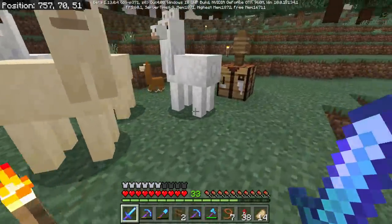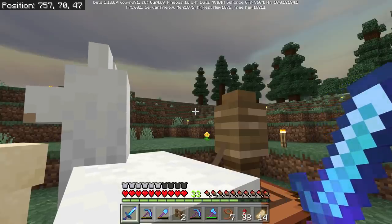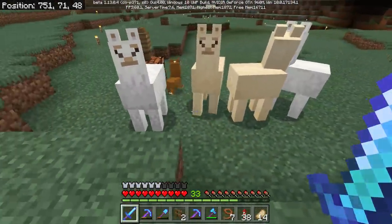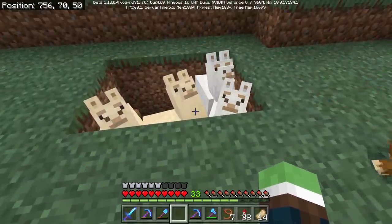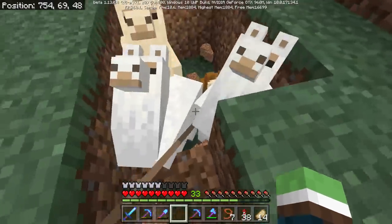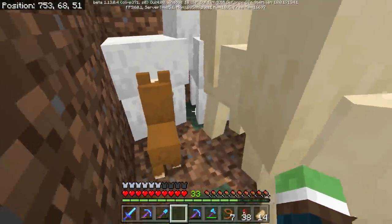I want to take him home, but I don't want to kill llamas. There has to be a way, right? Put them in the ground. Oh my God. Okay, baby. Can you get out? Don't tell me they can get out. Okay, I don't think they can.